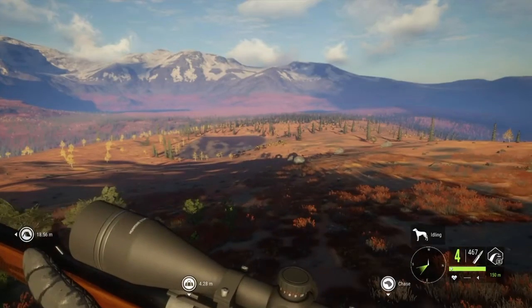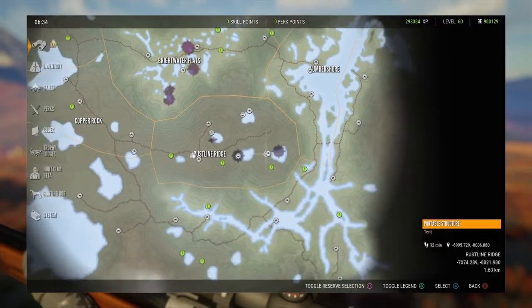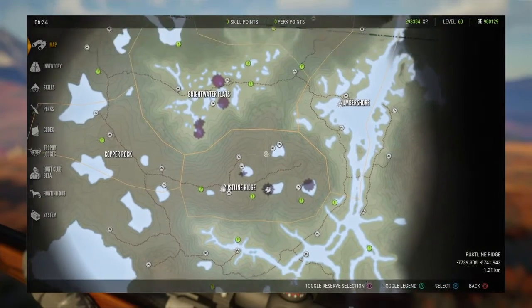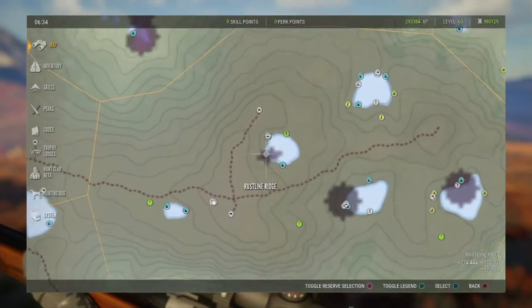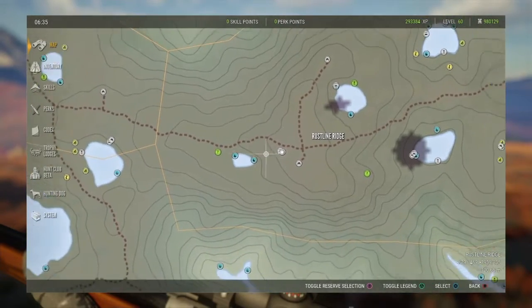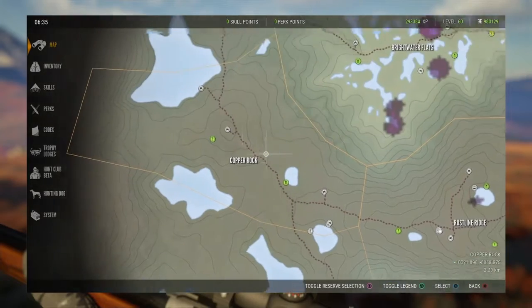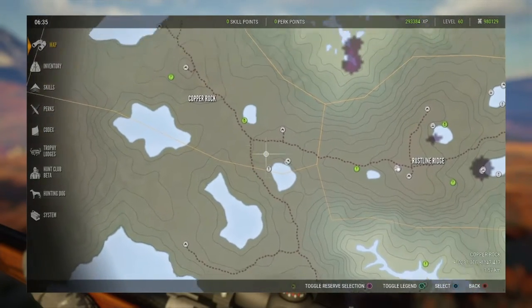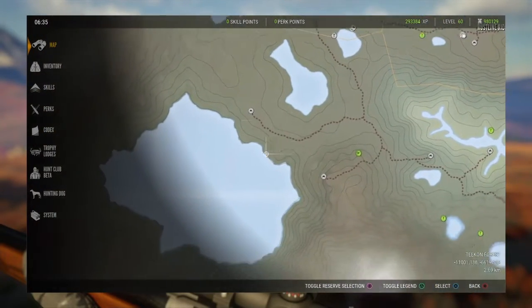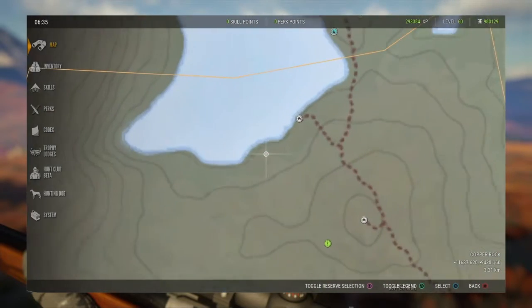As for where to find them: these five lakes right here are amazing — I love them, especially these two. They are absolutely the best lakes for plains bison on the entire map. These four lakes right here tend to be very good as well, especially these two. You can also find them along this edge of Copper Bowl Lake.